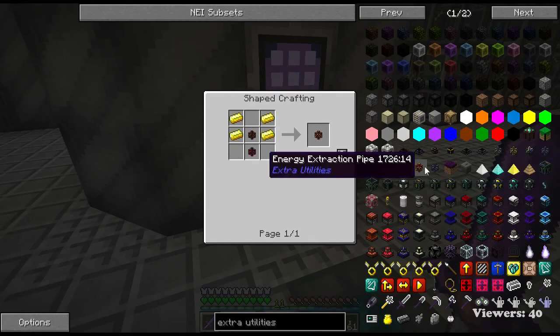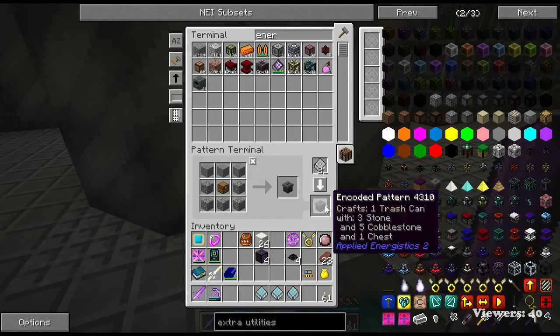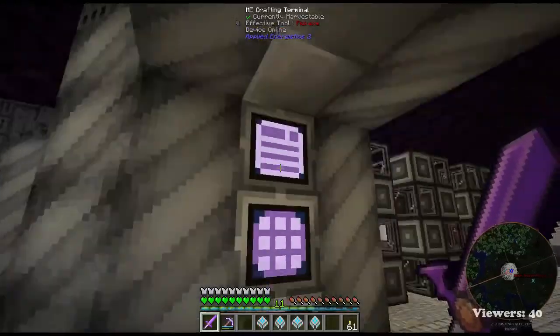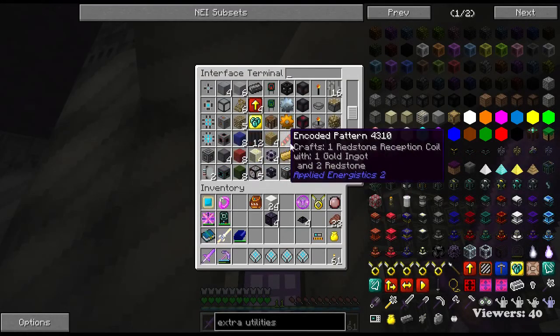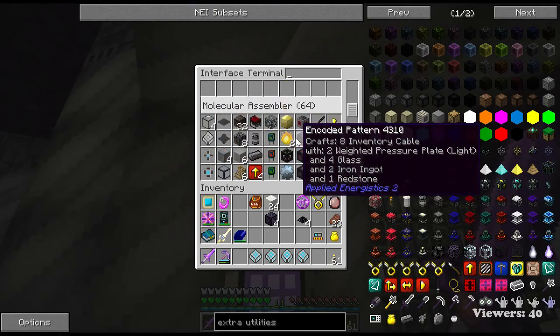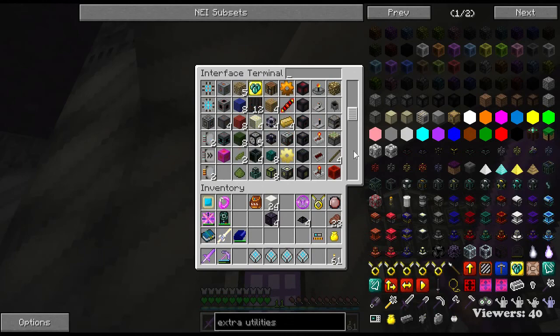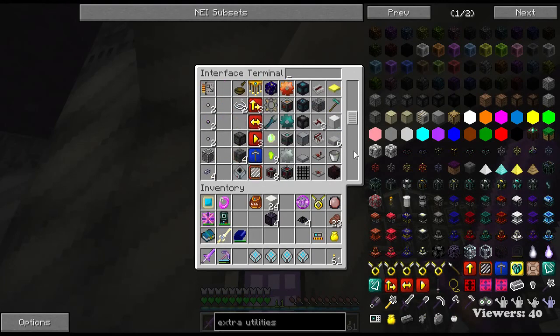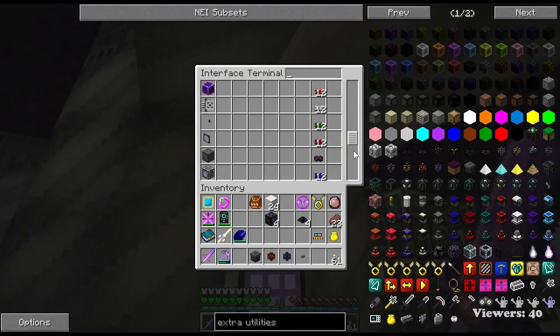Trash can - you can always use a recipe for a trash can. One of our favorite Extra Utilities items. That's one of the first things I create in modded - you pick up a lot of extra stuff you don't need, so just throw it in the trash can. Alright, let's put away our button first.